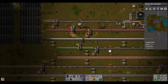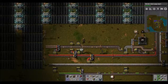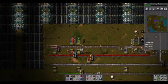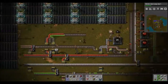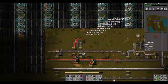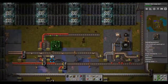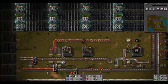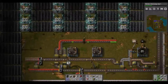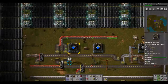A couple more undergrounds. I want to be able to have two of them, put them into one, and then we can switch that to a line.